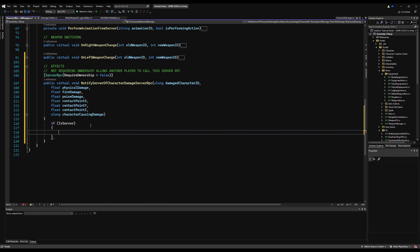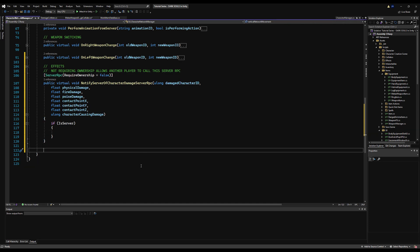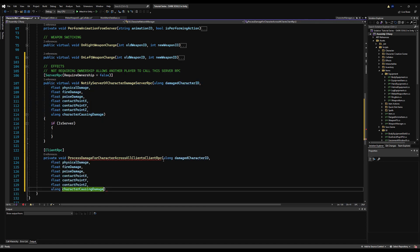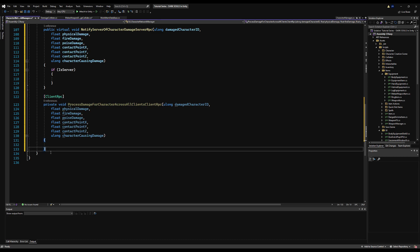If this is the server processing this request, we're going to run a client RPC so it runs across every single connected client — that way you see the blood splatter effects, sounds, etc., all synced. We're going to say ProcessDamageForCharacterAcrossAllClients, ending with ClientRpc as required, and copy all these variables and paste them inside here as well.